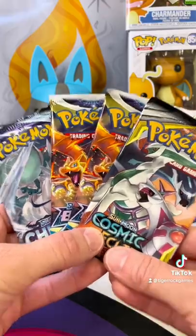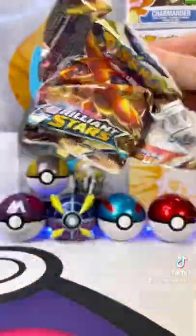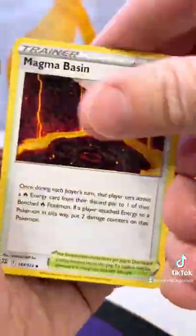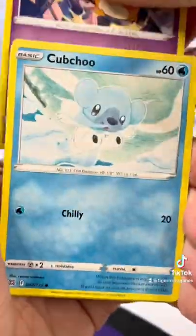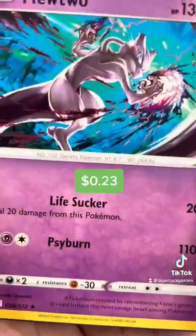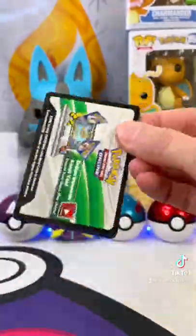The packs that come with the current version have Cosmic Eclipse. Let's start things off with Brilliant Stars. Flip that energy — Water Type. We got a Reverse Axew and a Mewtwo Punch. I know you want to see this pack, and it's a White Coat.